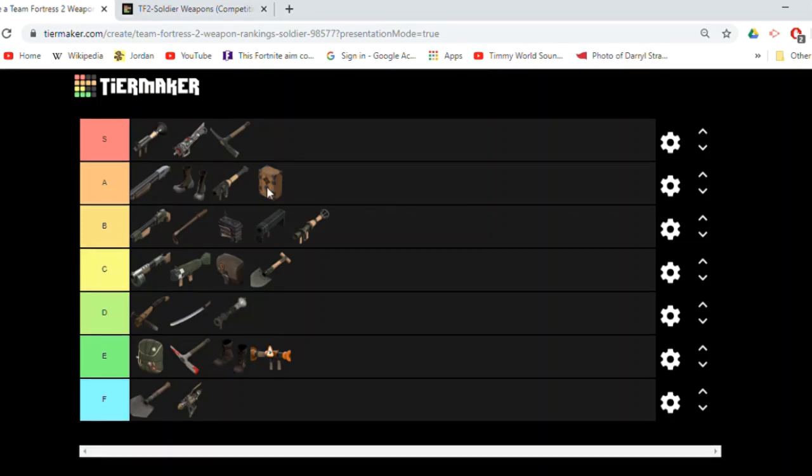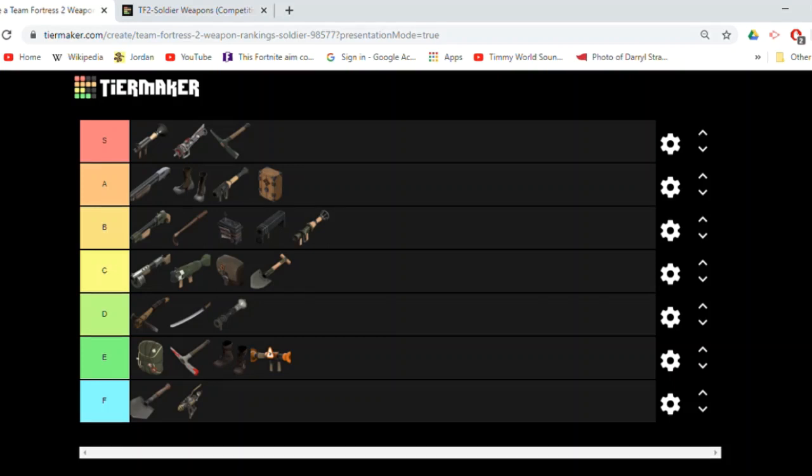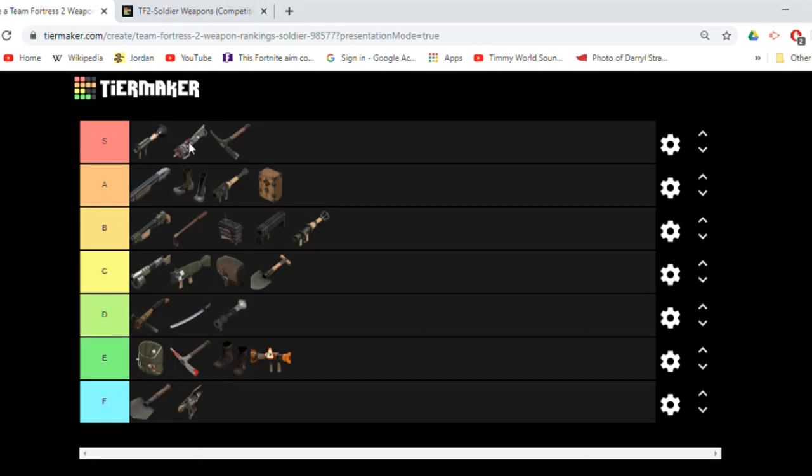Well, that's my tier list. Let me know if you agree or disagree with some of the placements — I'm sure some of them are up for debate. The Conch or Market Gardener could be higher, these two could be lower. There's a lot that can be debated. But this is my opinion. I don't have a ton of competitive experience — maybe no more than a thousand hours, which I guess is a lot. But there are definitely people with better insight than I have. This is what I've got, and I think it's fairly accurate. I'll talk to some people about this and maybe leave some comments if I messed up. Maybe the Direct Hit could actually be lower.